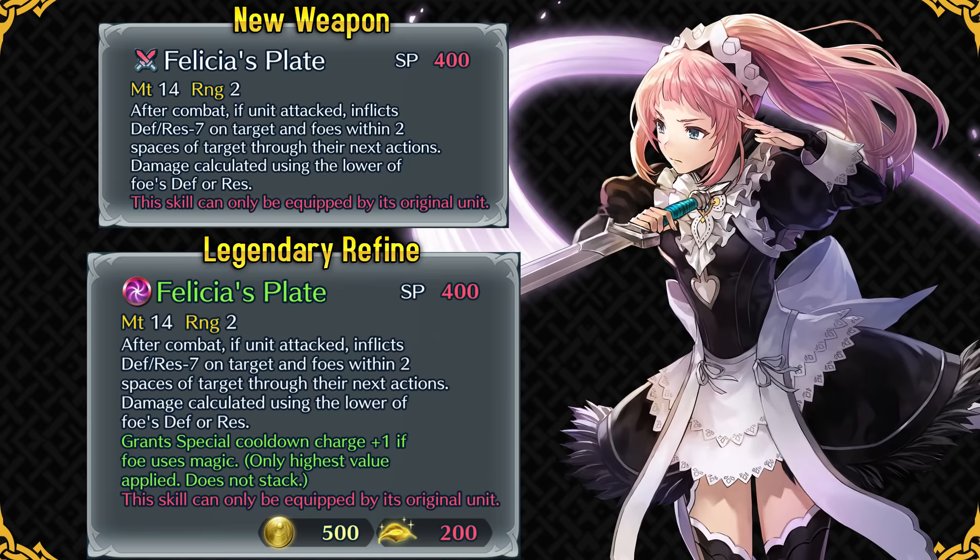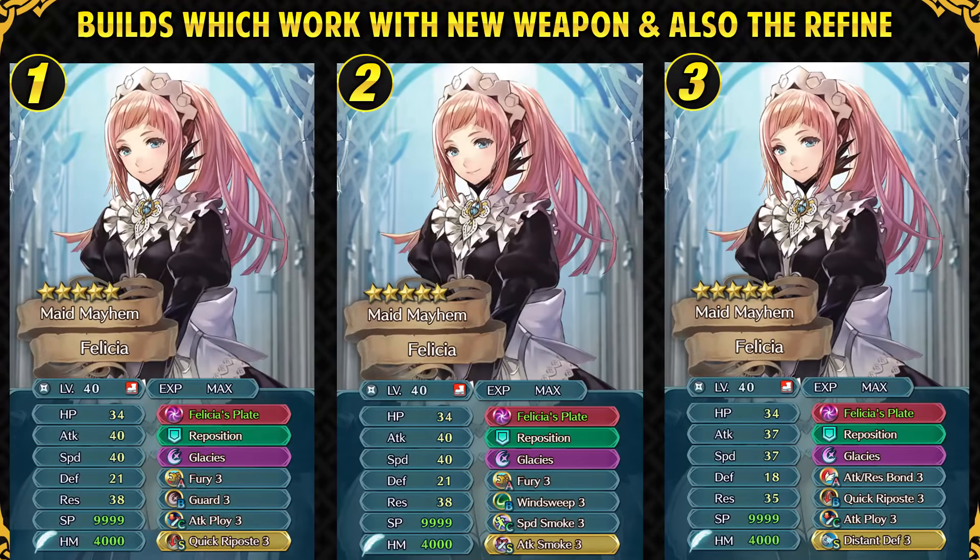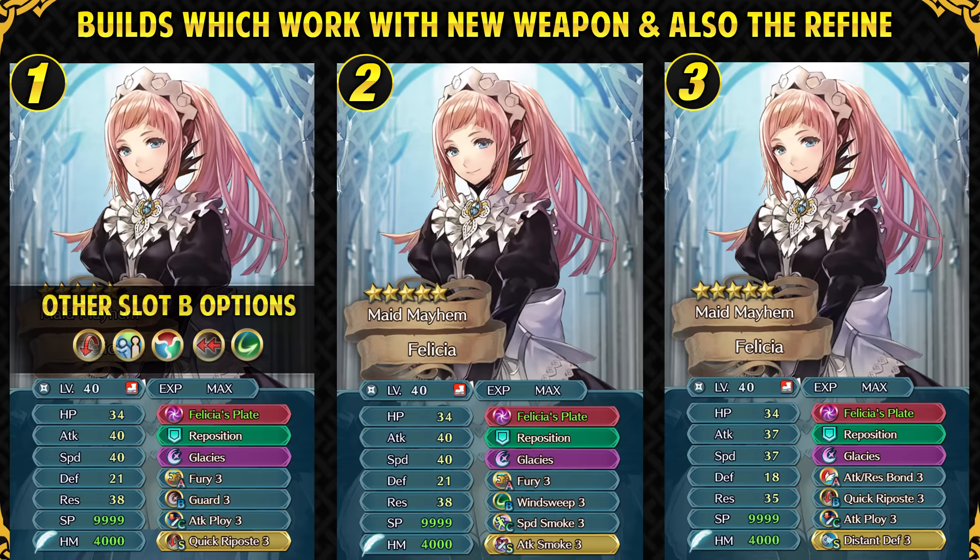The first build is a standard one for Felicia. Fury is a great budget option and Guard is pretty good to prevent threats like Winter Tharja from hitting her with her own special like Glacies. She can easily take care of Winter Tharja with Guard and by proccing her own special. Guard also allows her to take on Quickened Pulse Moonbow Reinhardt and attack Steady Breath users like Brave Ike without giving them an extra charge. If you don't like Guard in slot B, you can run Quickened Pulse, Escape Route, Cancel Affinity, Desperation, or even Wind Sweep.